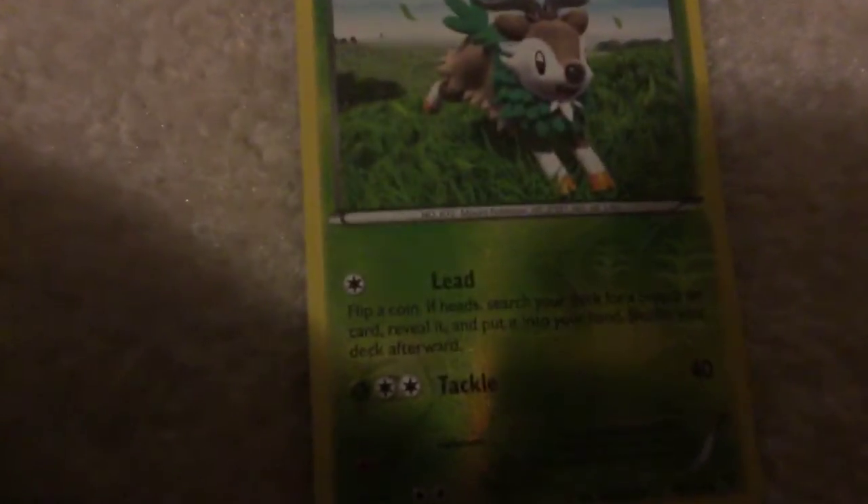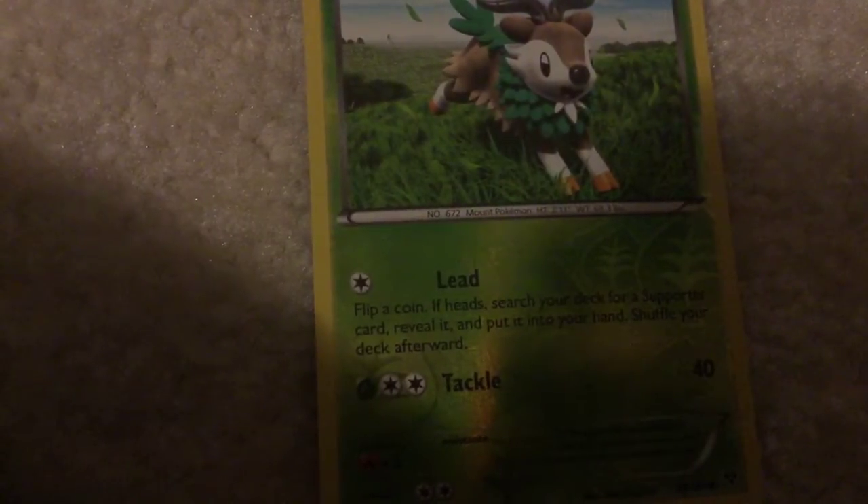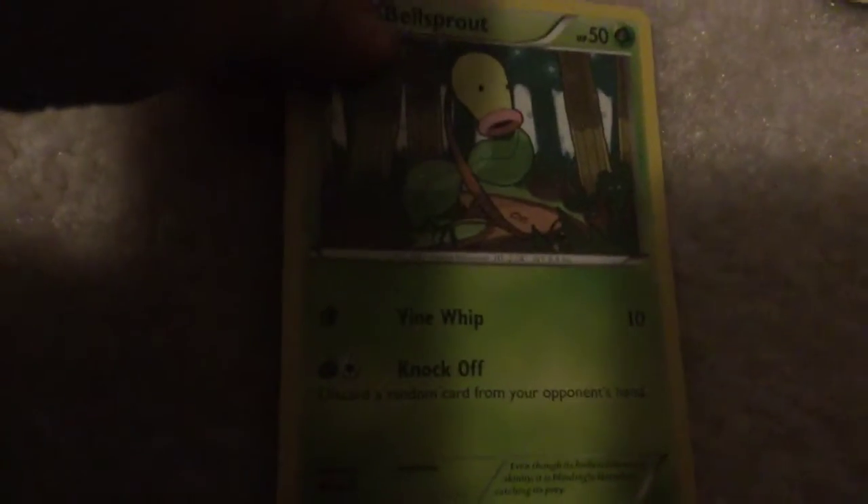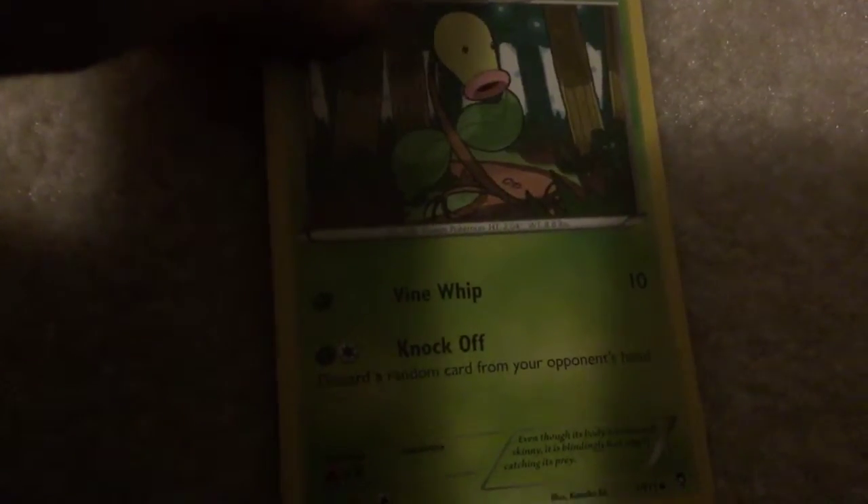Skiddo - Lead: flip a coin; if heads, search your deck for a supporter card, reveal it, and put it into your hand; shuffle your deck afterward. Tackle for damage. Bellsprout - Vine Whip: 10 damage. Knock Off: discard a random card from your opponent's hand.